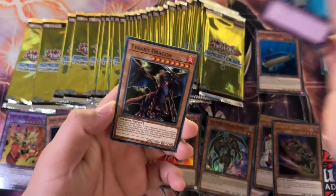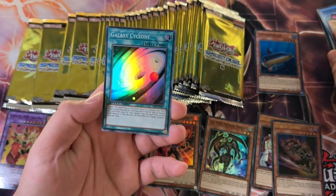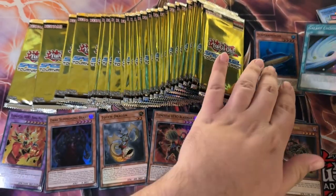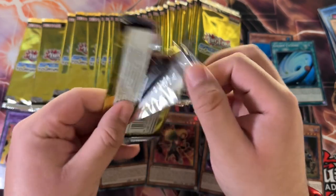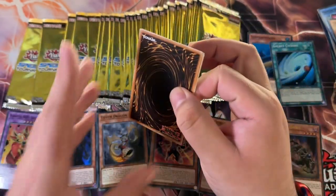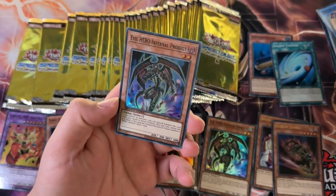We got Wabaku, Tyrant Dragon, and Galaxy Cyclone. We've been getting different cards — different Super Rares, even different Ultra Rares in every pack. That's awesome. We got Magician of Black Chaos again and Knight Assailant.